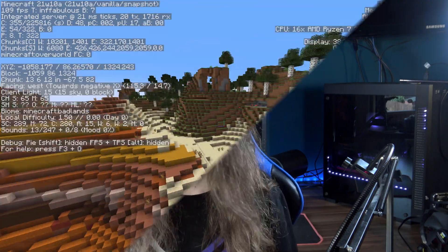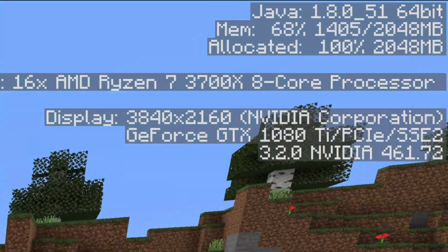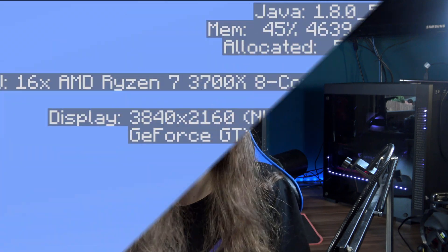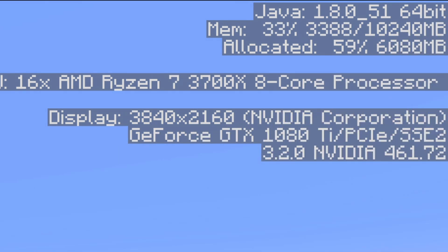That is where the first major problem comes in. Unlike something like Google Chrome, Minecraft is very humble in how much RAM it allocates to itself — in most cases only roughly 2GB, which is not a lot in 2021. It's not that it doesn't need more; if you manually allocate more RAM it will gladly take it. In a game like Minecraft, having more RAM to keep track of everything would be useful, so limiting itself to just 2GB is definitely a big bottleneck.